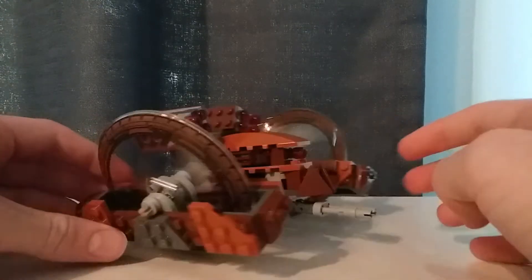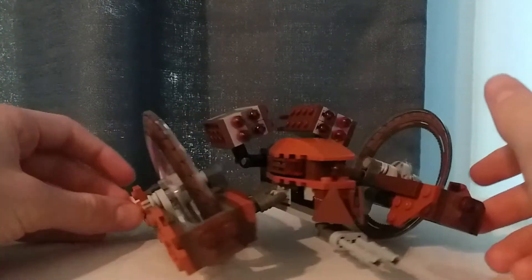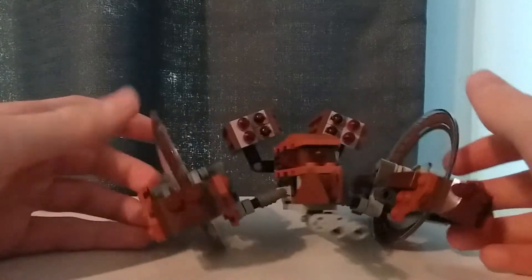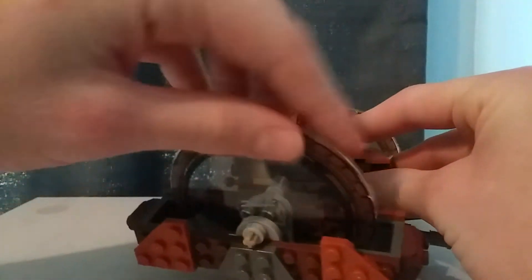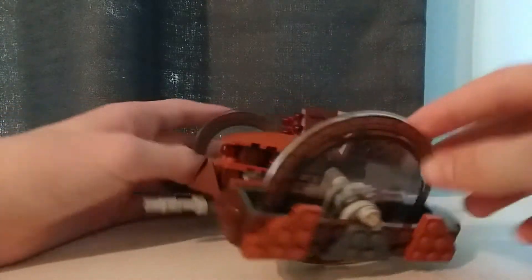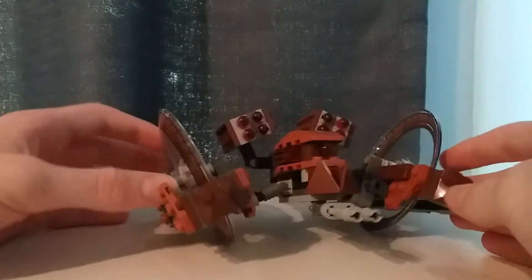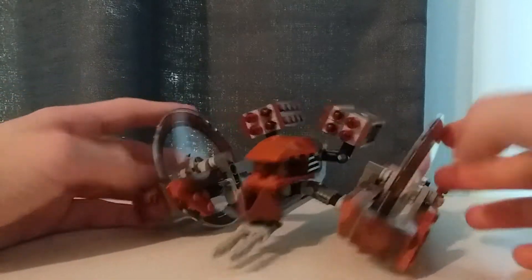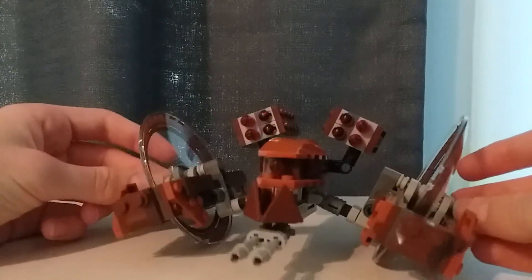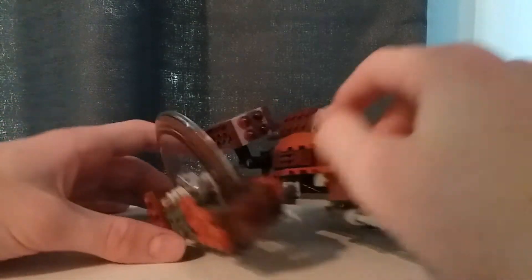The design for the Hailfire Droid is an interesting one. It is, I believe, downsized from the 2008 version, definitely from the 2003 version, and it's a very interesting system. They use these really big dish pieces, which have a nice print going all around them as the wheels. I think those work okay, because there is not supposed to be any space between — it's just these treads with clear connectors. They chose clear pieces to give that illusion, and I think it works alright, though not the greatest.